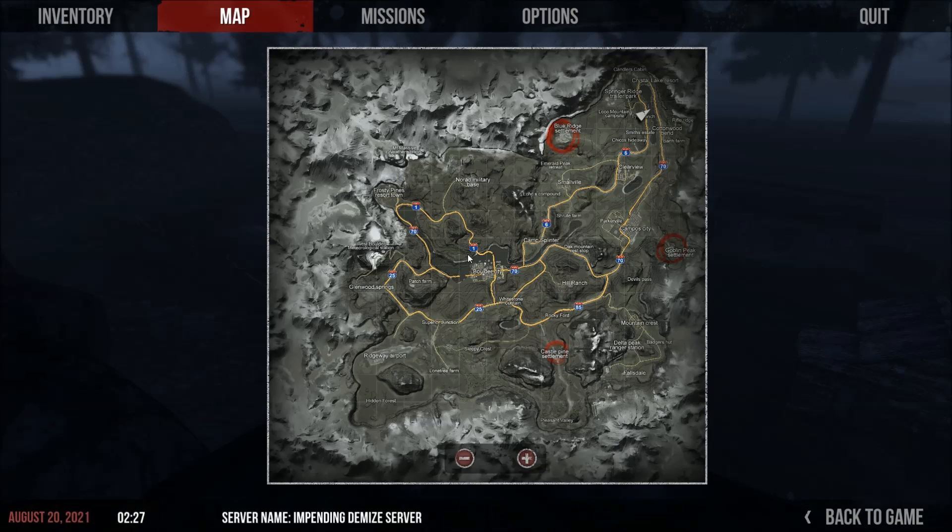Let me show you the map real quick. It is right in Tyrus Ranch, right here to the east of Blue Ridge Settlement.